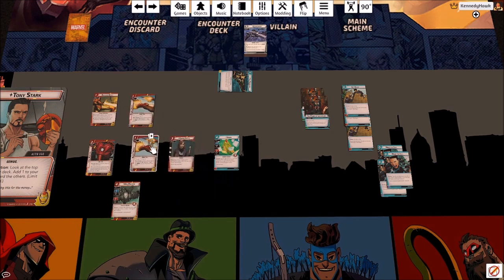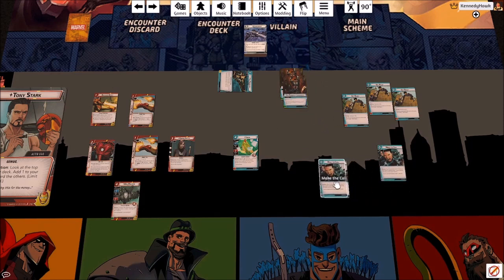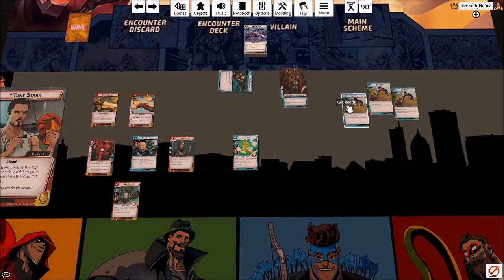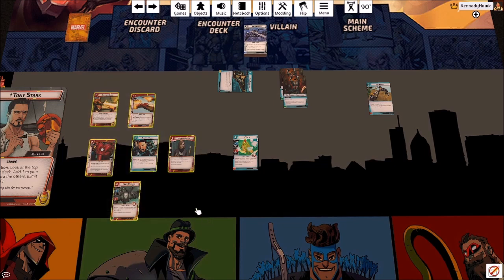We've got eight mental resources total, 13 energy, one wild, and eight physical resources. We'll look at the rest of our options. I'm always going to include two copies of Make the Call — sometimes three. With Iron Man it might be a good excuse to run three. Get Ready is good for double use out of allies, but as Iron Man once we get up and running we won't need allies to block, so Get Ready doesn't have a ton of value here, especially since we don't need that resource type.